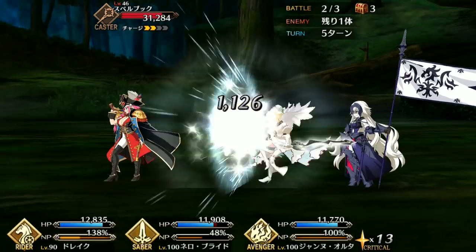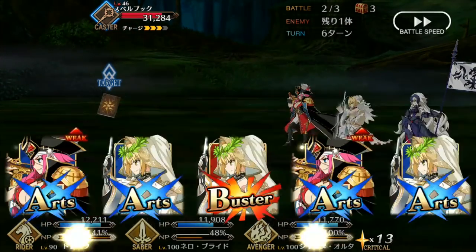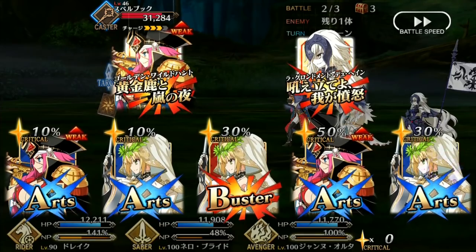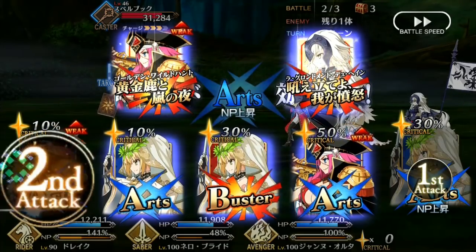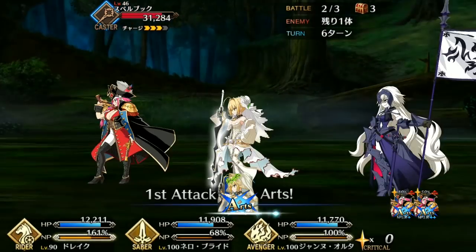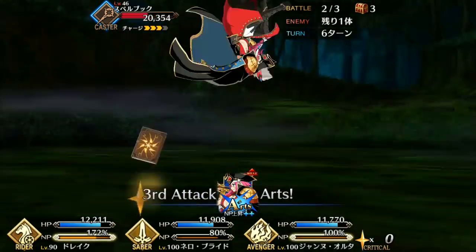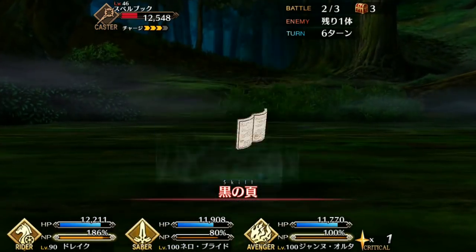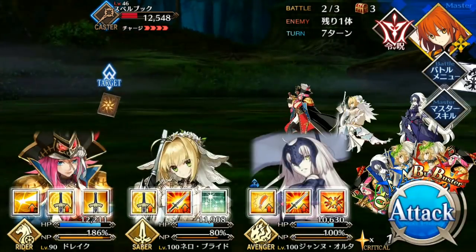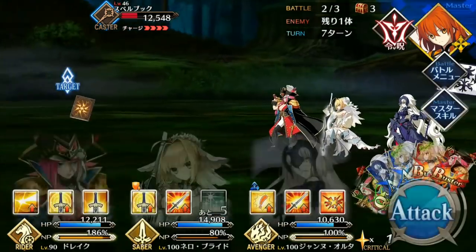But by far her best skill is Voyager of the Storm. This skill acts as both Charisma and Tactics in one, and it makes Drake quite a decent support buffer. Even using her skill when your own Noble Phantasm is not up, in order to buff another stronger ally, can come in handy. A 34% Noble Phantasm buff is quite powerful. And if you can get this skill off when your entire party has their Noble Phantasm charged, you can massively increase your overall damage.